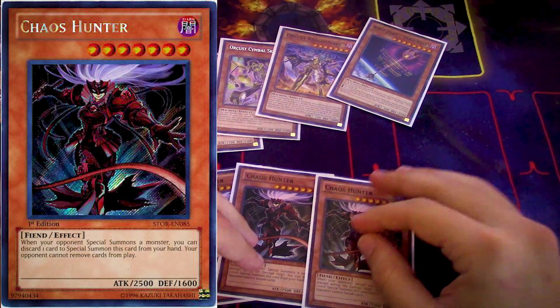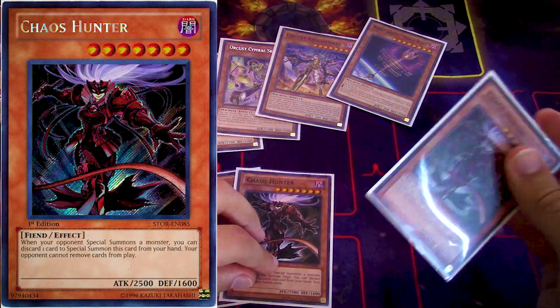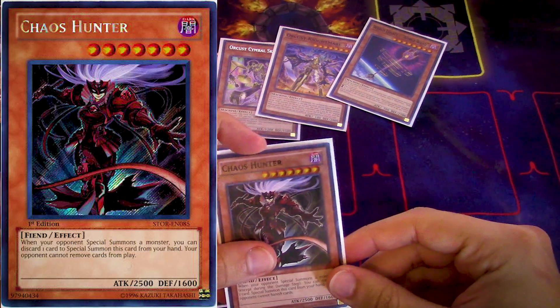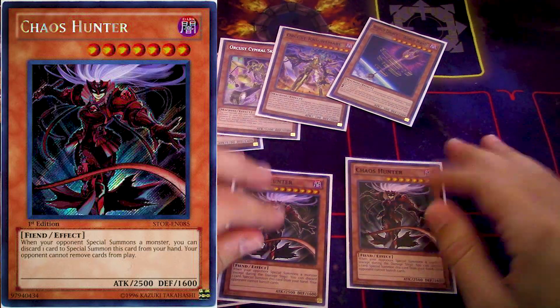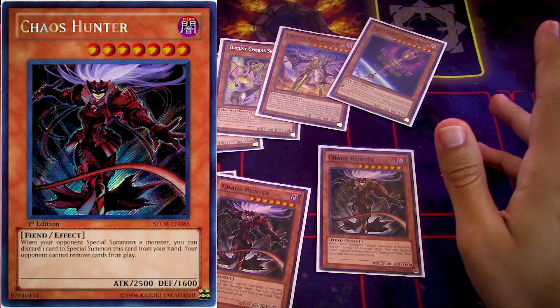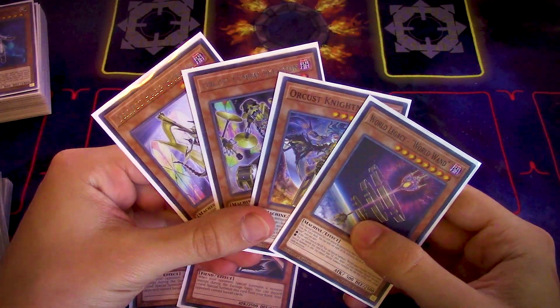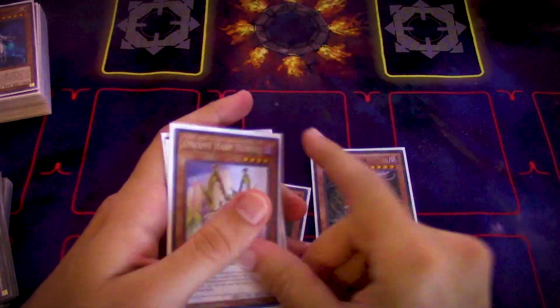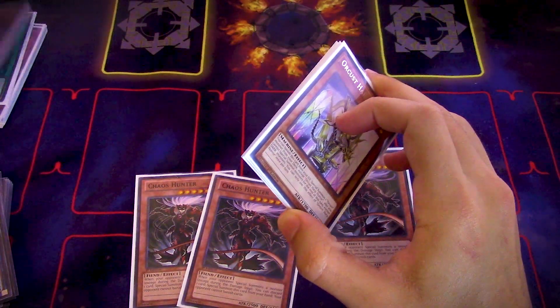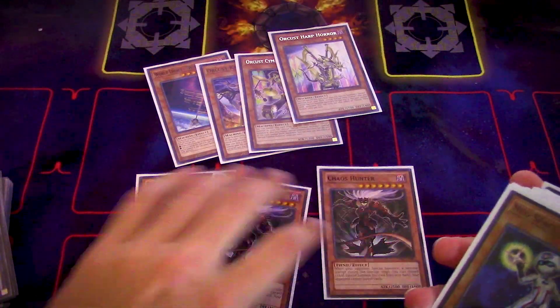It's a continuous effect, which is really important. It doesn't matter how they special summon — whether out of hand, out of deck, link summoning, whatever — you can just trigger Chaos Hunter when they special summon, discard a card, drop this big boy on the field, and it handicaps them. Namely, these are the main cards they're going to be banishing for the Orcust engine.